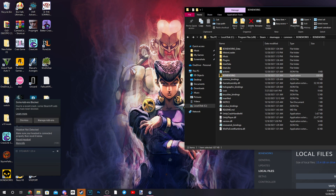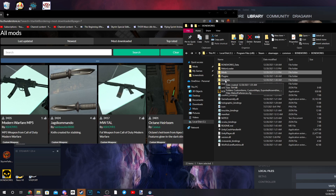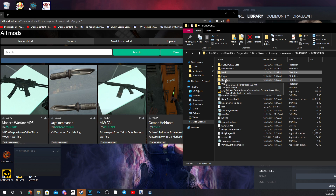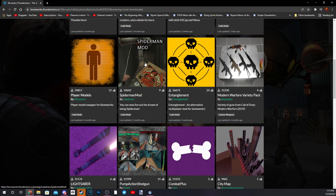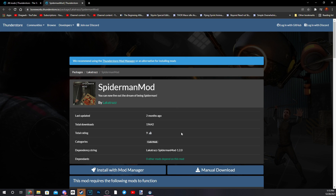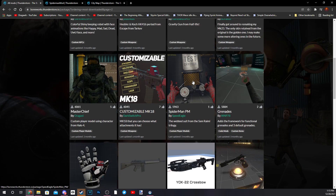Now that you've done that, you can install additional mods. Go back to the website. You want to install custom items, maps, and user data. Here are your custom items for custom weapons or things, here are custom maps, and here are your custom player models. We'll go ahead and download the popular Spider-Man.